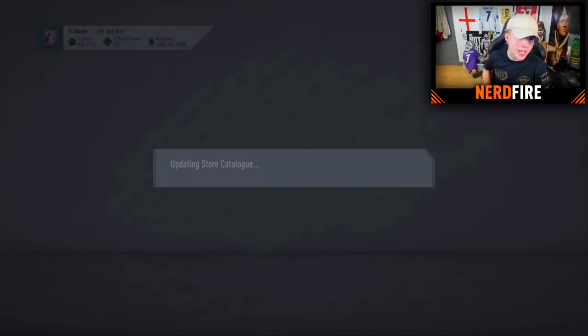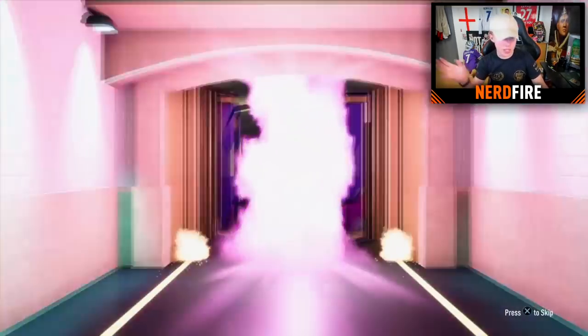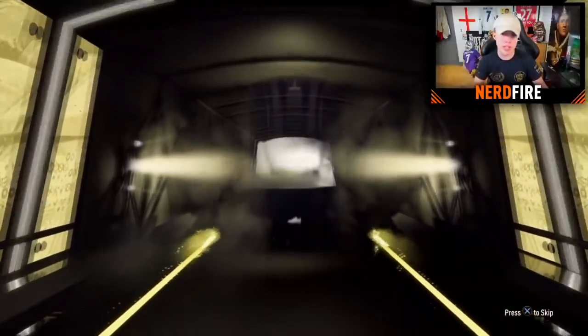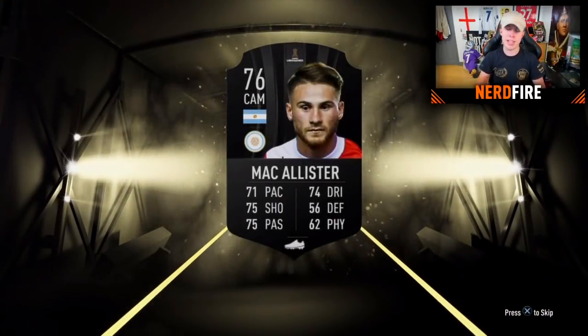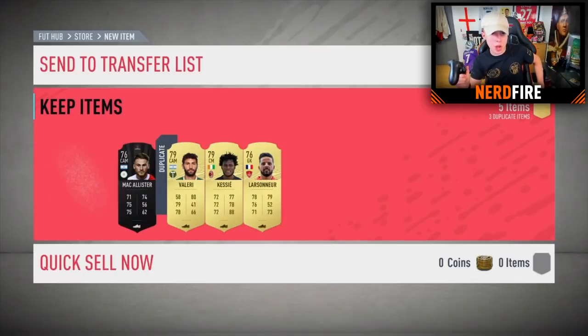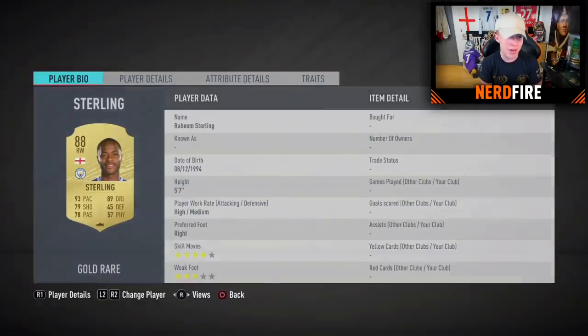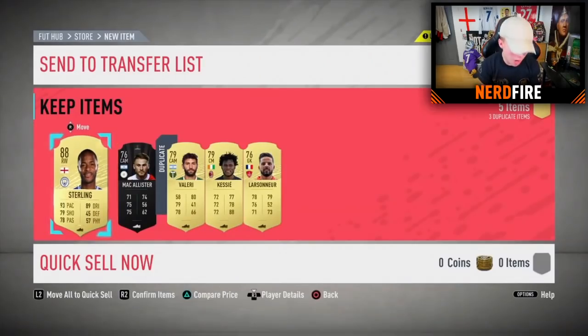Pack eight — big shout out to Adam. No boards in the first part, but hopefully the luck has been saved for the player pick. There's a Condom card there so technically there could still be a boards behind the player. And yes — saved by the final player, we get a walkout: Raheem Sterling! 88 Raheem Sterling — that is more like it, EA Sports!